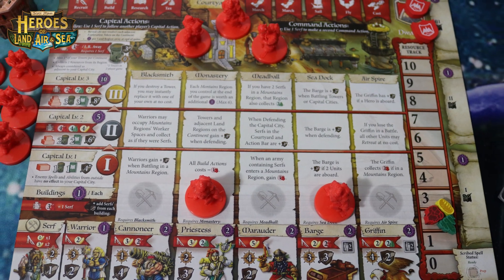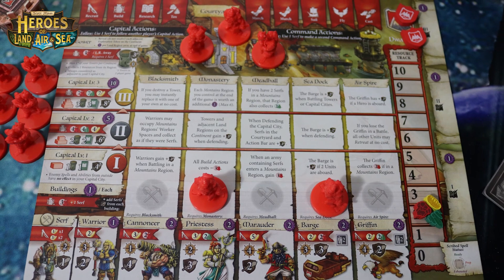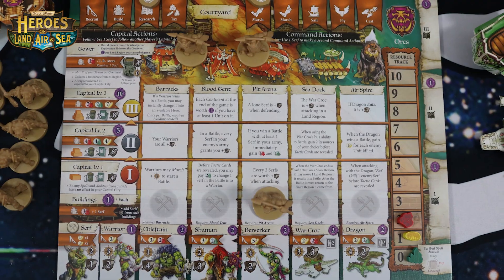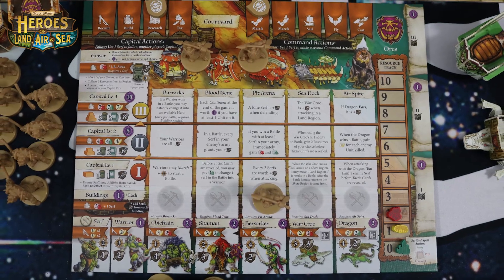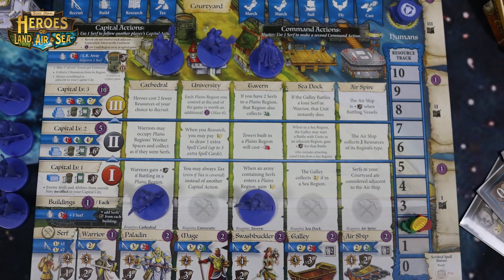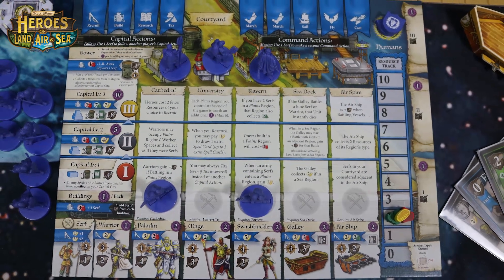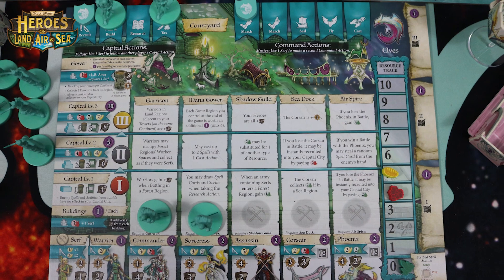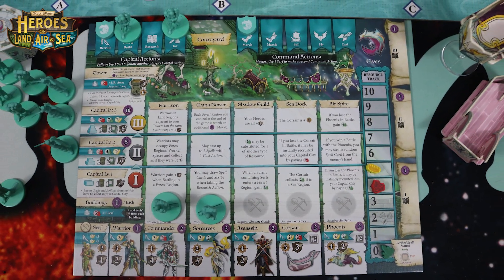The four different factions in the base set play very differently. The dwarves are all about building buildings and taking over mountains. The orcs are all about raiding, pillaging, and getting all the attacks in. The humans are all about controlling planes and getting more units out on the board. The elves are all about casting magic spells and controlling forests.